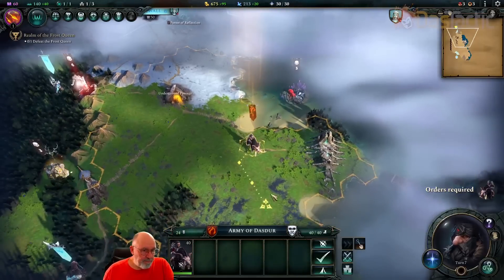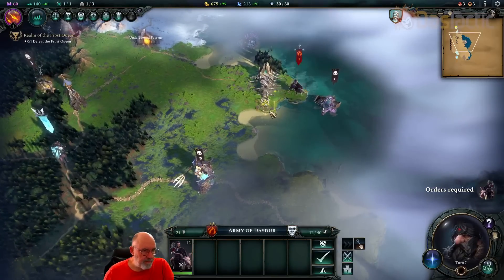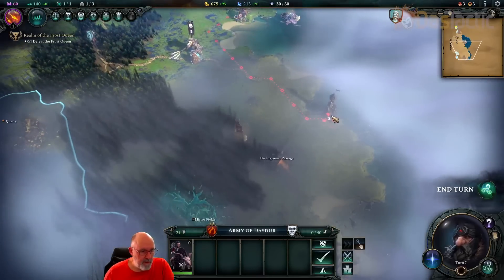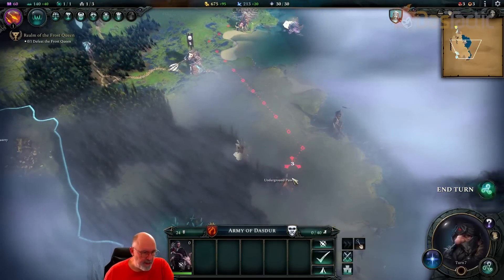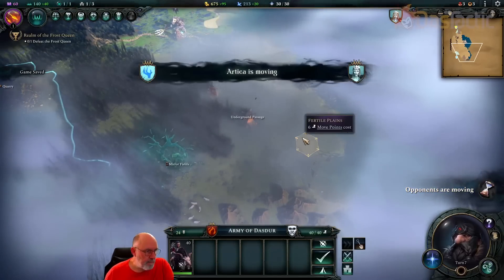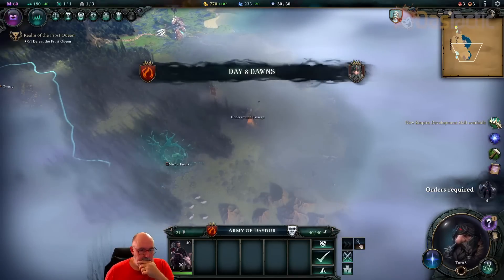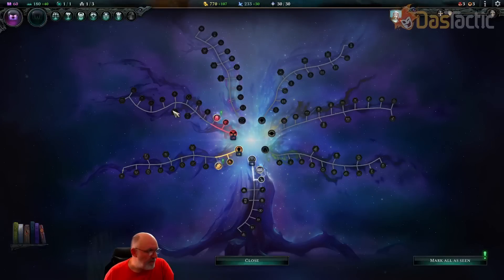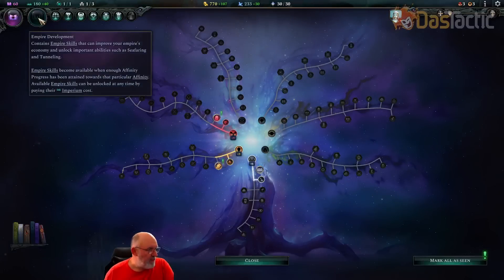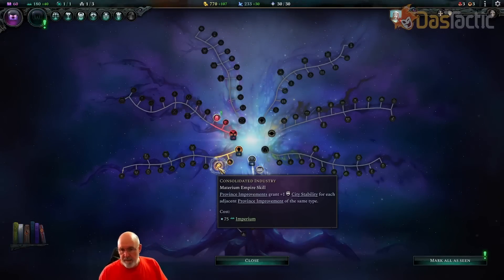At least we now know where she's from. Let's have a look along the waterline — there's another area we want to get hold of. This is the underground passage that goes down into our capital. Let's end our turn. We've got an empire development skill — so we can go further into these. The province improvements skill grants plus one city stability for each adjacent province improvement of the same type — so if we have two farms next to each other, we get that benefit.